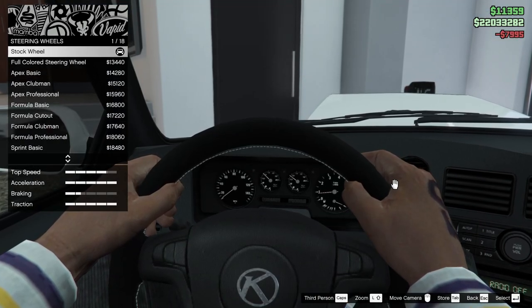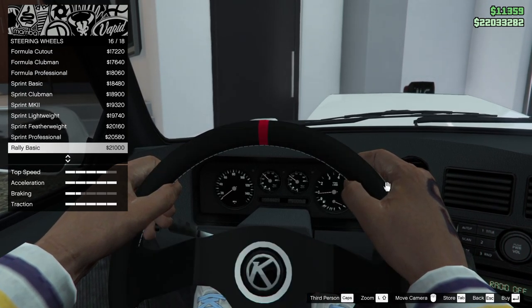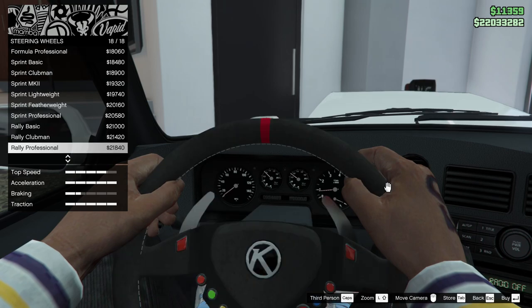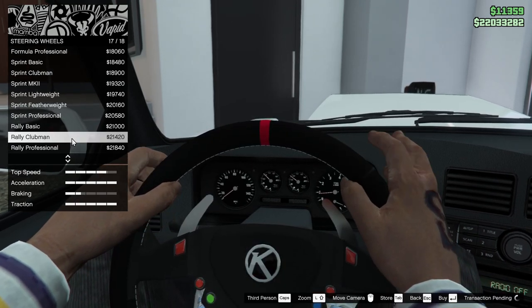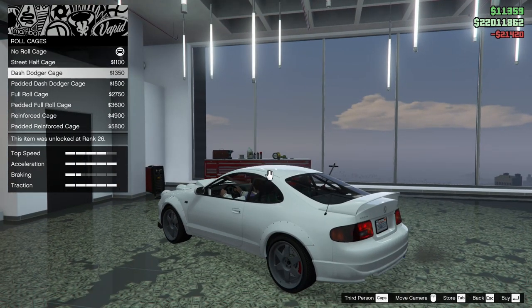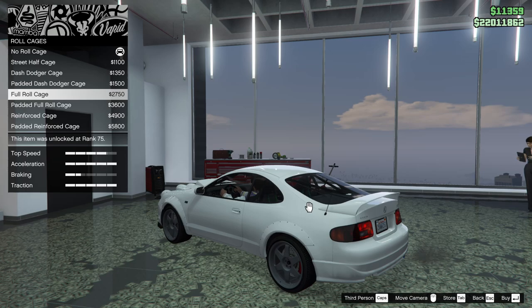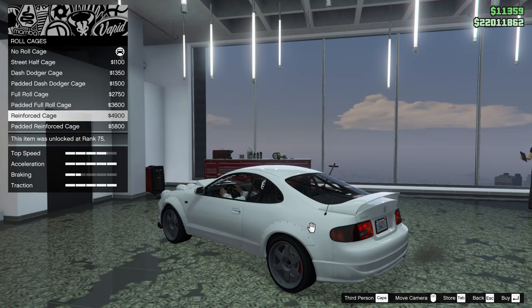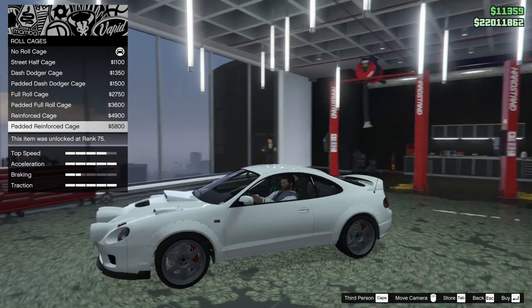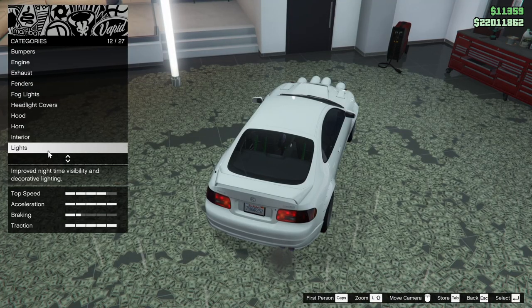Steering wheels are all the same for the new cars, so I'm just going to quickly run through them — you guys can judge which one you like. I'm going to go for the rally clubman. For the roll cage we could add a street half cage, dash dodger cage, padded dash dodger, full roll cage, padded full, reinforced, or padded reinforced cage. I don't really like roll cages so I'm just going to leave it off.